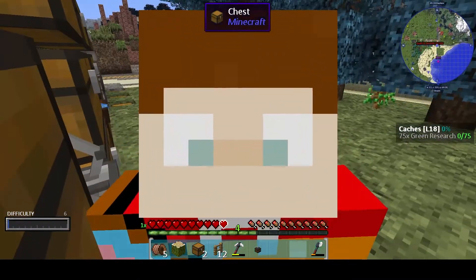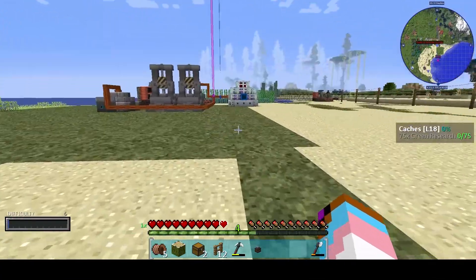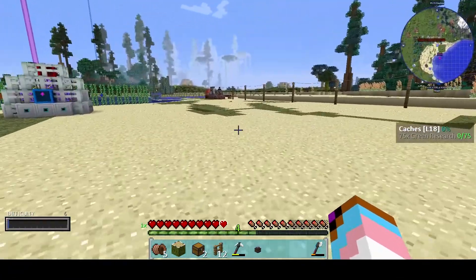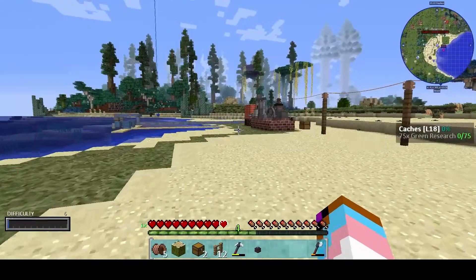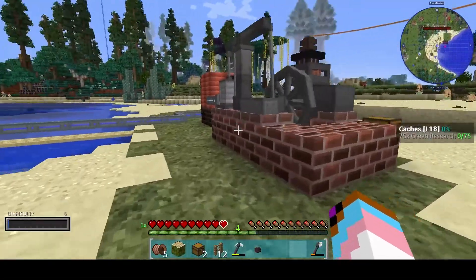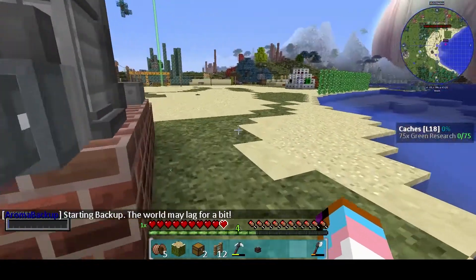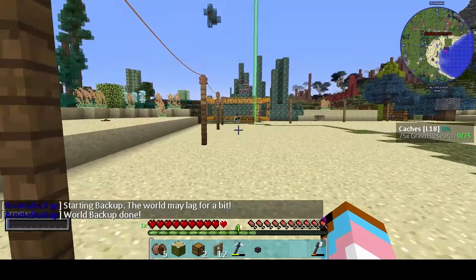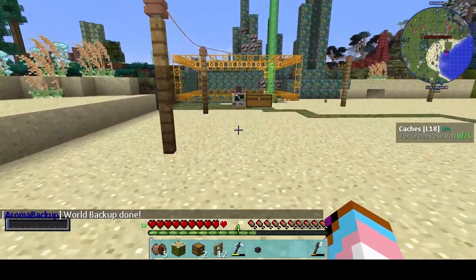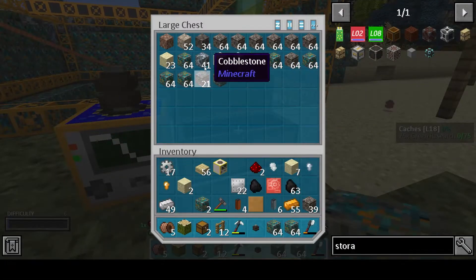G'day all, this is NudeMiner72. Welcome back to Manufacture Nuclear Edition Episode 6. Since the last video I've set up another boiler and steam engine, and I've run connectors over to here — and that is running the power drill here, which is filling up the copper.